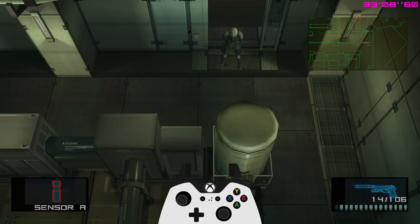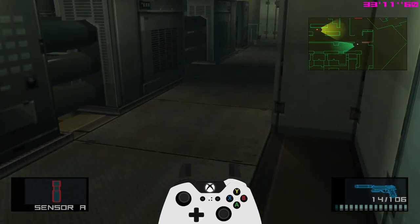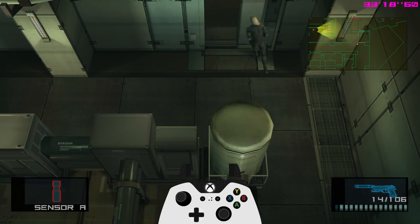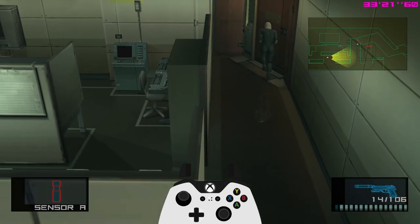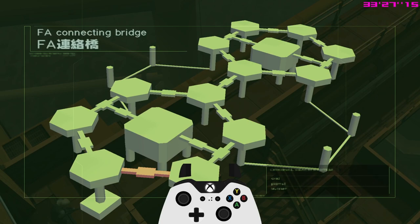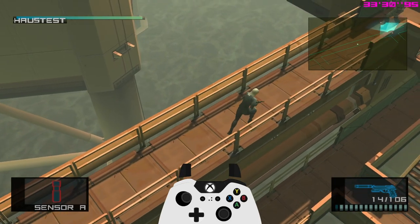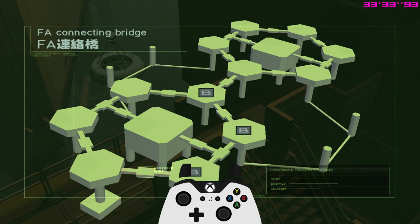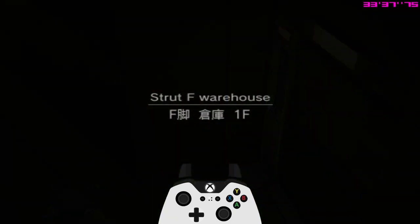Both counterclockwise and clockwise versions are fine for Strut A. On the F-A bridge there's not much you need to know - just follow the path and stay on the right side. You can do a few cartwheels. You can shoot this guy or not - it's fine. But after the cypher has seen you, you have to be ready to shoot the next upcoming guard: hold L1 and get ready to hold square. Shoot this guard and then move through the door.